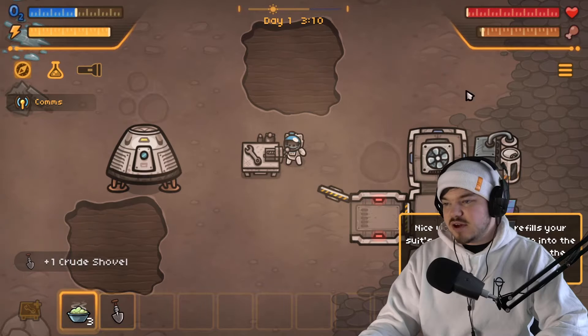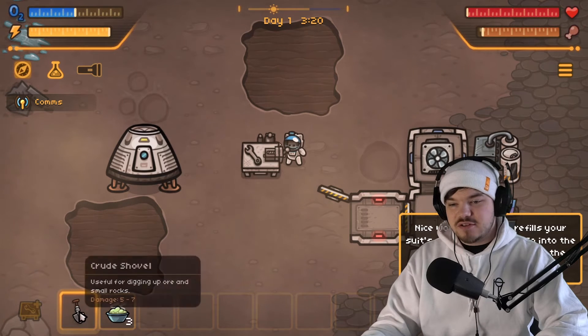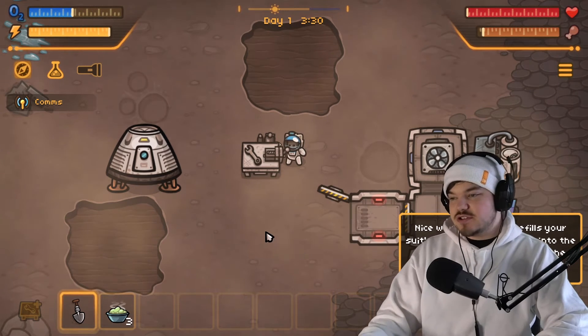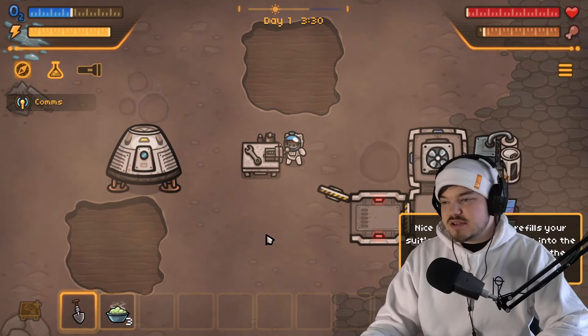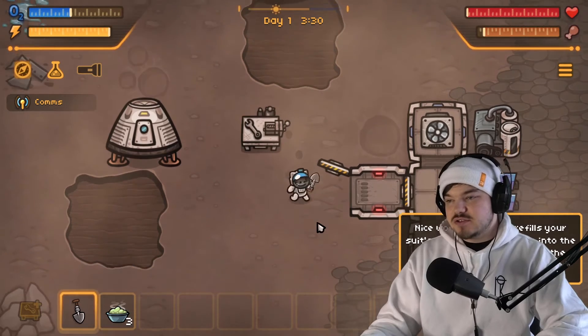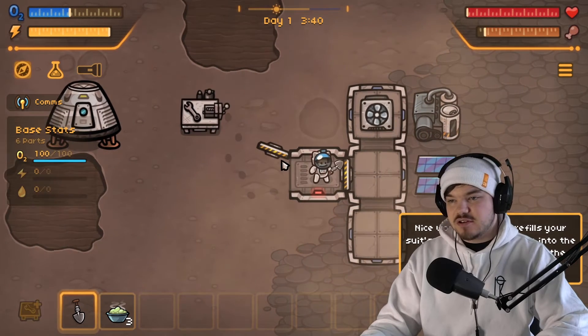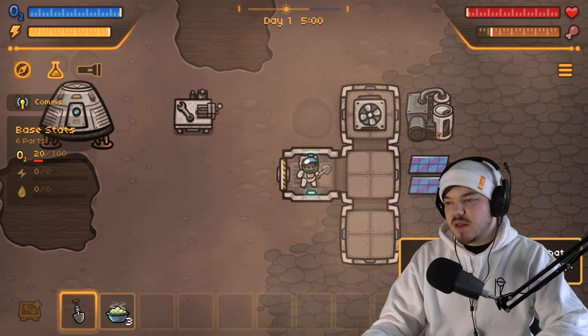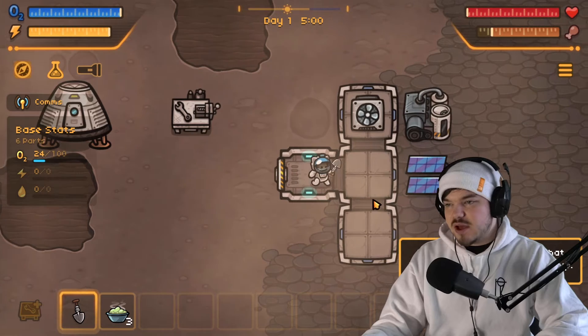Let's craft the shovel. Okay, now we've got our shovel. Nice work! Your base refuels your suit's oxygen and power — go into the airlock and then click to close the door. You can also pick up and move base modules to arrange them however you want by holding right click on a habitat.